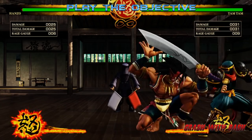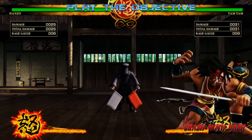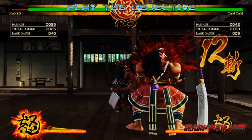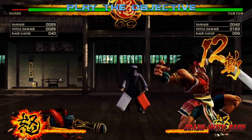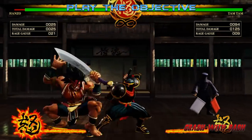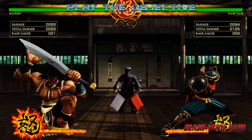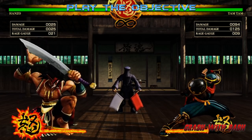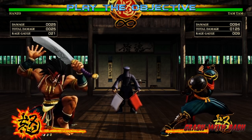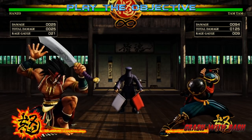My execution is terrible today — I'm not really good with a PlayStation pad — but I think you guys saw the evidence that if your execution is better than mine you can get these tick command grabs. In conclusion, use tick command grabs from these close cancelable normals that we were talking about. If your character has a command grab, see if there's any normal you can cancel into it from close range — that will lead to a great strategy.